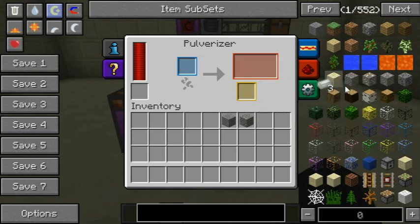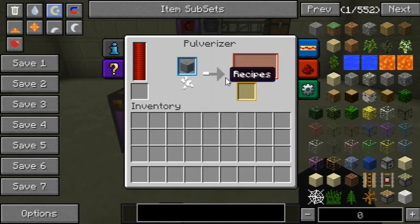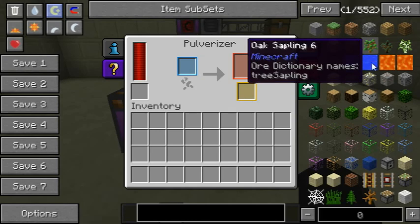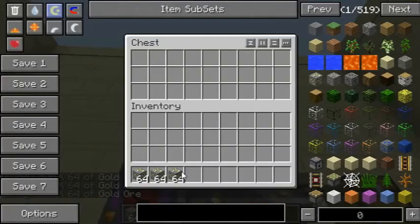It's slightly pointless, but it can pulverize gravel into flint, as you can see here. It can also pulverize stone into cobblestone, and then that cobblestone can be pulverized into sand with an optional gravel output — so sometimes it'll give you gravel as well.